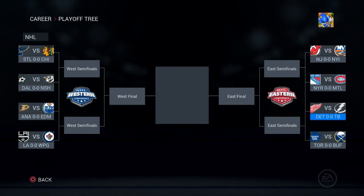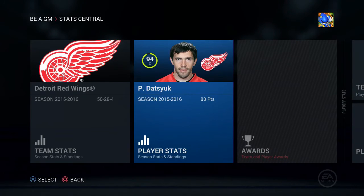Looking at the full playoff bracket: St. Louis vs Chicago — I think St. Louis wins. Dallas vs Nashville — giving it to Dallas. Anaheim vs Edmonton — Anaheim all the way. L.A. vs Winnipeg — Winnipeg probably loses. Toronto vs Buffalo is a battle of the tanks. Us vs Tampa — they have Stamkos this time, could be a first-round exit. Rangers vs Montreal — going with the Rangers. New Jersey vs the Islanders — going with the Islanders.